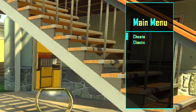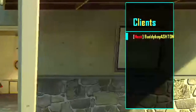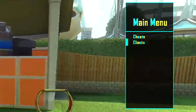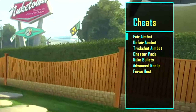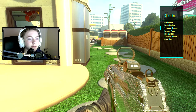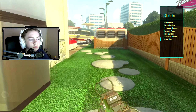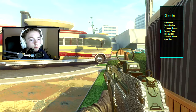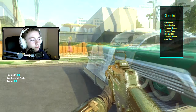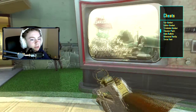So up on the d-pad — okay, this is really unappealing. We have Cheats and Clients and we can use the d-pad to move up and down. Under Clients that's just all the players, so I can verify, unverify, and kick them. If I press X I can back up. Under Cheats we have very few options: Fair Aim Bot, Unfair Aim Bot, Trick Shot Aim Bot, Cheater Pack, Nuke Bullets, Advanced Noclip, and Force Host. There are no bot options. Cheater Pack gives me god mode, ammo, messes with my field of view, and gives me all perks.